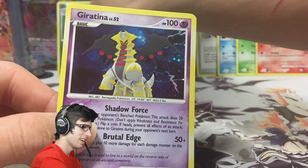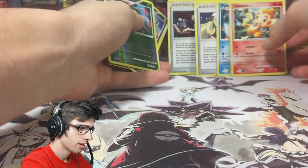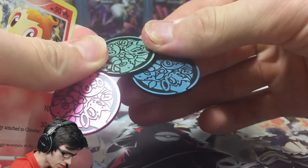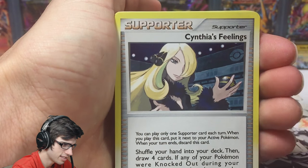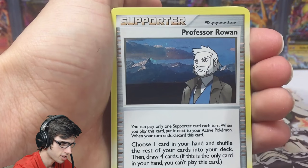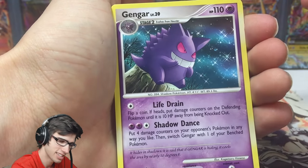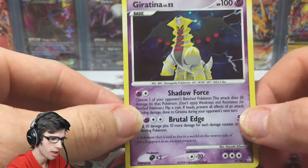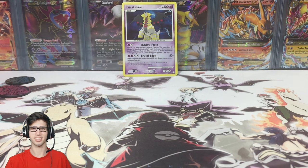Awesome way to finish it off — last pack magic! Let's do a quick recap. We got three coins, the promos: Chimchar, Turtwig, Piplup, Cynthia's Feelings, BB Search, and Professor Rowan. From the packs: reverse rare Magnezone, Gengar rare, reverse rare Cradily, and the Giratina holo. Not too bad — could have been a lot worse. One pull out of six packs — I can't complain.